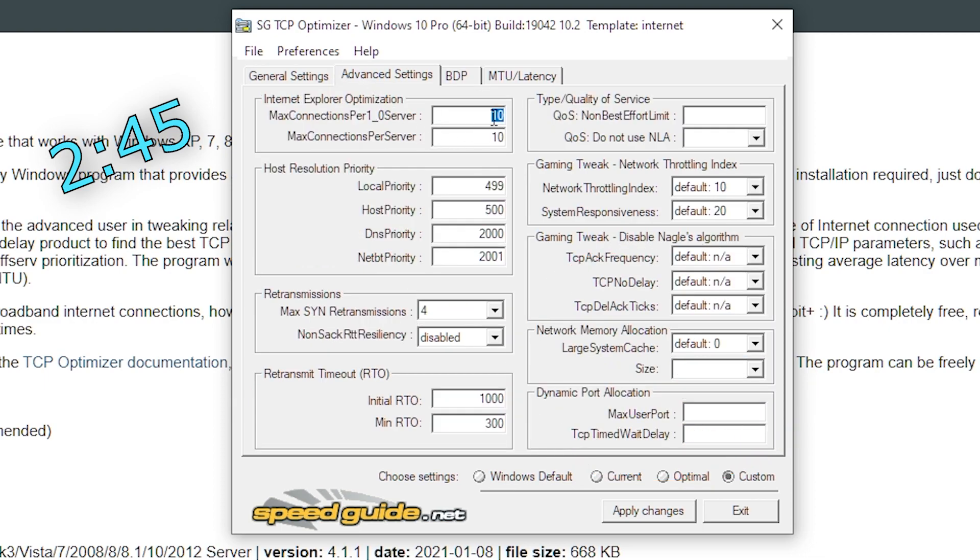For the second part of this step make sure you're in the advanced settings tab. Under internet explorer optimization keep both values on 10. Under host resolution priority, put local priority on 4, host priority on 5, DNS priority on 6, and NetBT priority on 7 — so in the order 4, 5, 6, 7. Easy to remember but that's just the way it is.